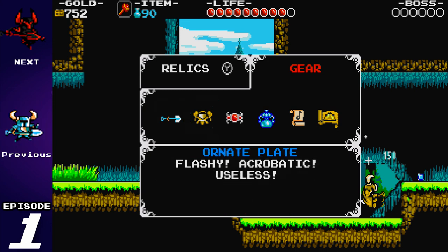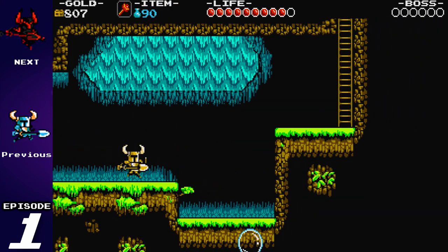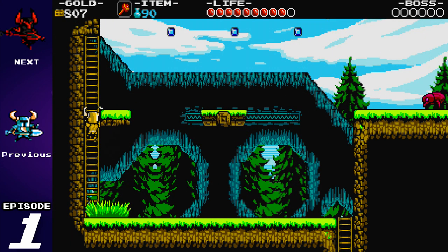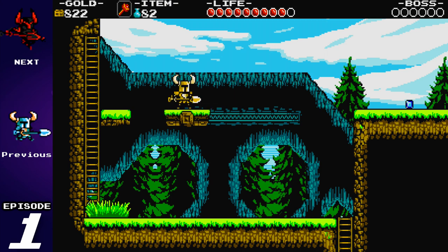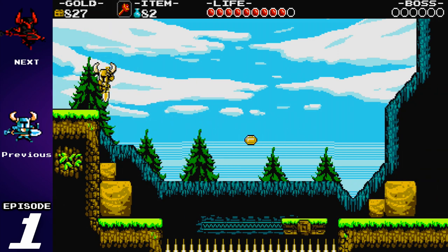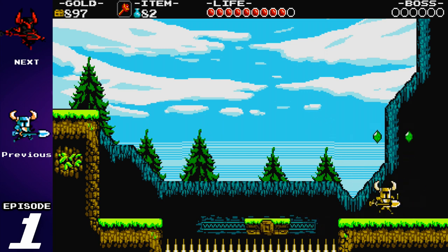When you do it with this armor, you land and people clap for you — it's a nice little touch. I am playing this with the Wii U Pro Controller, so I'm using the D-Pad for most of my movements rather than the analog stick on the gamepad. I find it easier with the D-Pad. Maybe I'm just old and used to old school games.